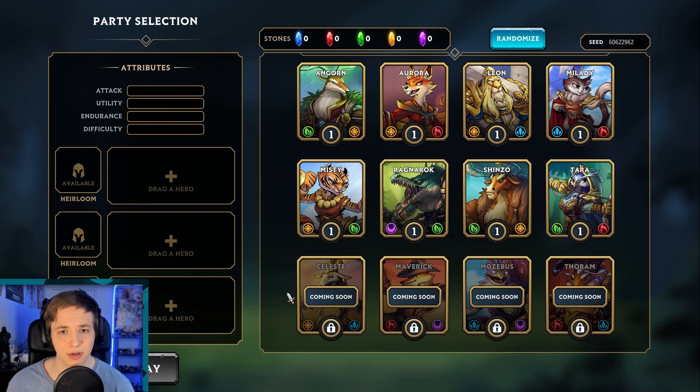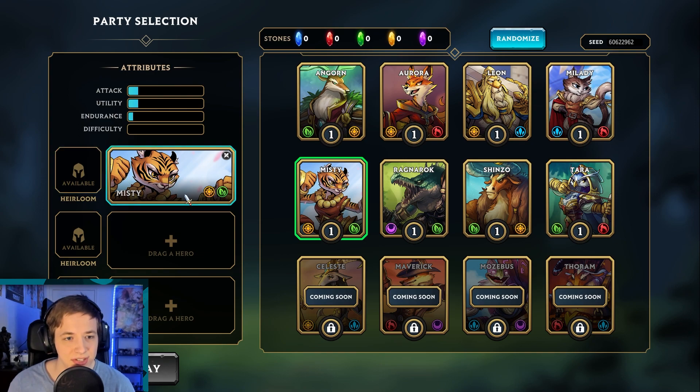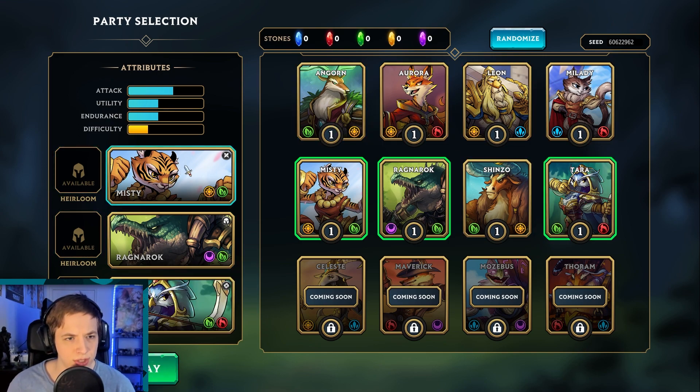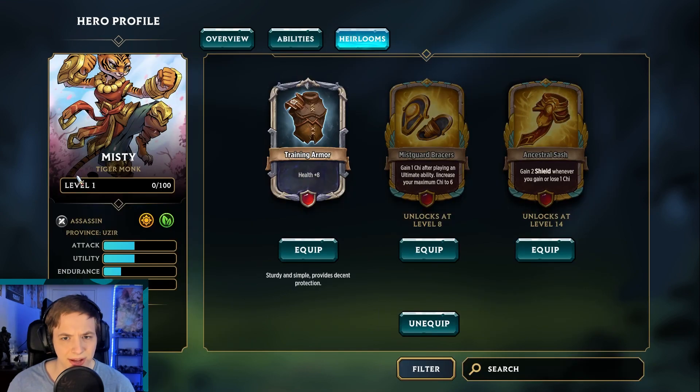I'm a huge roguelite deck builder fan, so I wanted to give my first impression. We'll jump in on normal difficulty. We've got a lot of characters to pick from — I don't really know the difference or what the symbols are. I like this tiger person, Ragnarok the crocodile, and bow and arrow looks cool too. They have heirlooms — cool stuff they get once they level up. We'll just give them training armor.